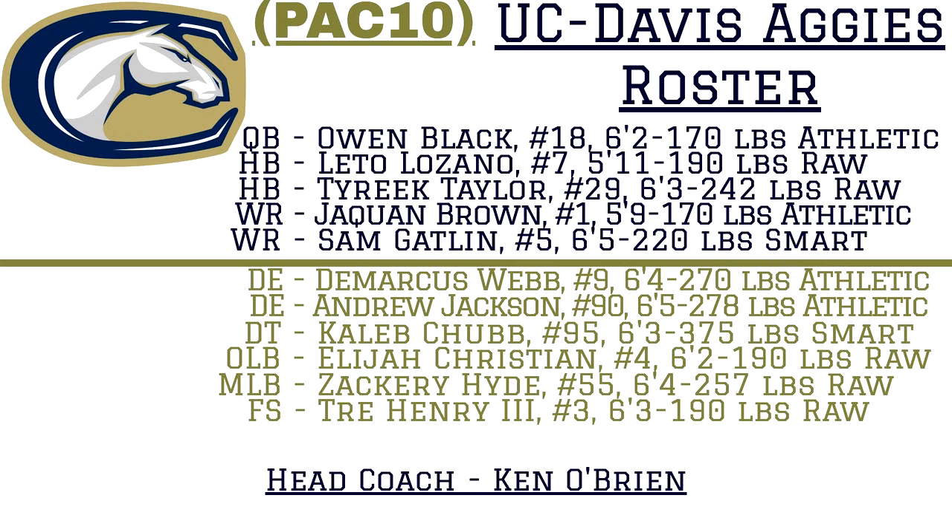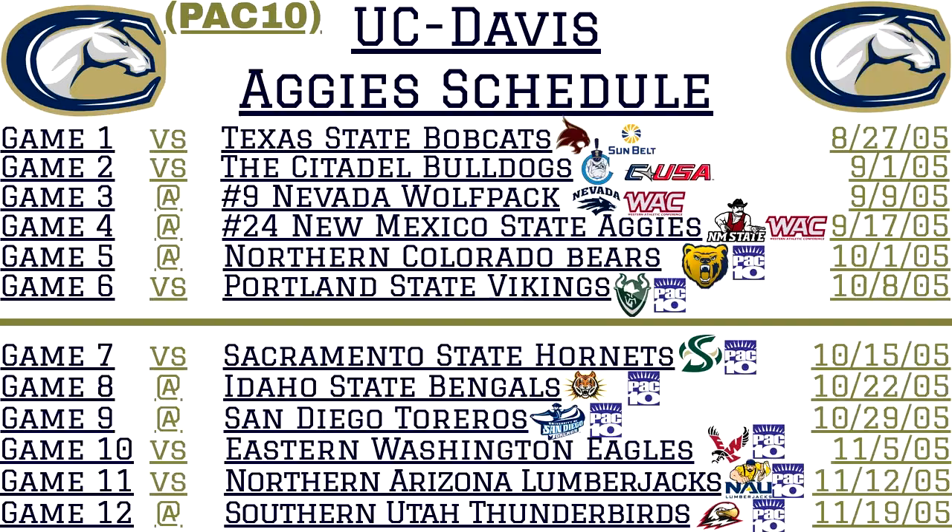Having the former quarterback as your head coach should definitely help out Owen Black and this passing attack for the UC Davis Aggies. Let's take a look at their season one schedule. This is one of the cleaner schedules out of all of our subscriber teams — they have their four non-conference games right in a row, and then the remainder of the schedule is all conference play in the Pac-10. Game one: the UC Davis Aggies start their season hosting the Texas State Bobcats out of the Sunbelt Conference. Game two: they host the Citadel Bulldogs out of Conference USA.